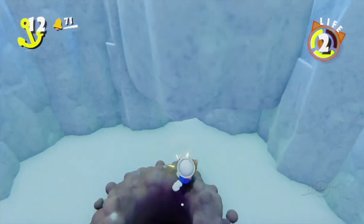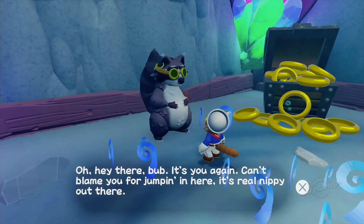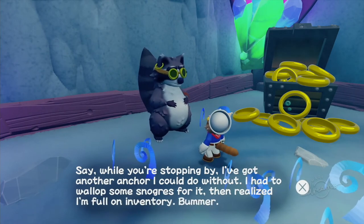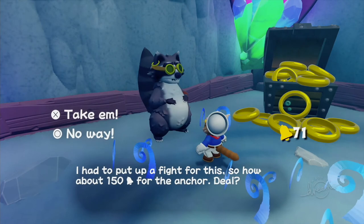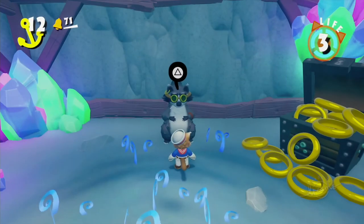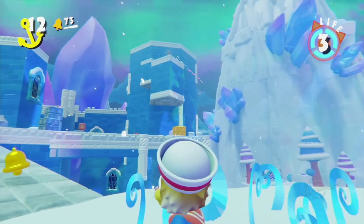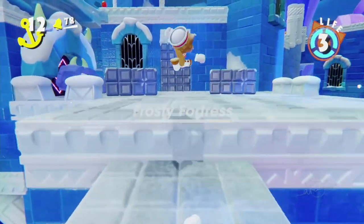We also got Sylvester here — at Sylvester's Burrow. 'Can't blame you for jumping in here. It's real nippy out there. I've got another anchor I could do without — I had to put up a fight for this. How about 150 for the anchor deal?' No way — I don't have 150 bells, but if I did I'd definitely take that offer. Oh, we got a little bit of a forest over here — the Wooded Peak. But we're focused on beating that snake in the Frosty Fortress.